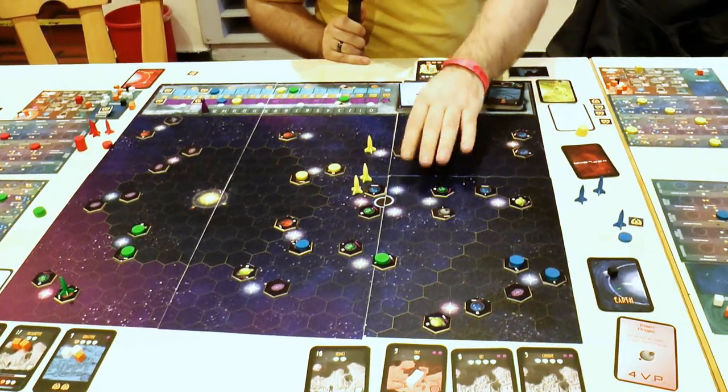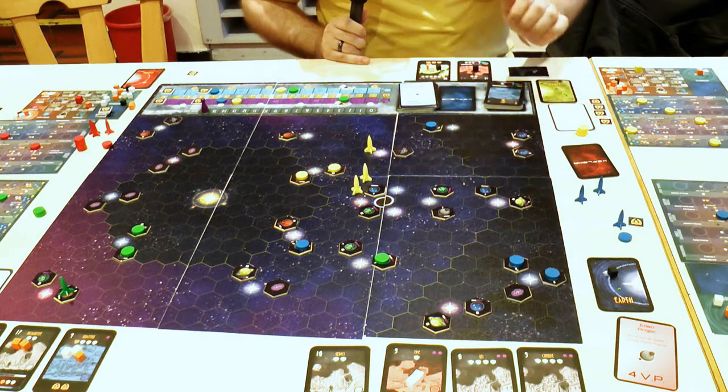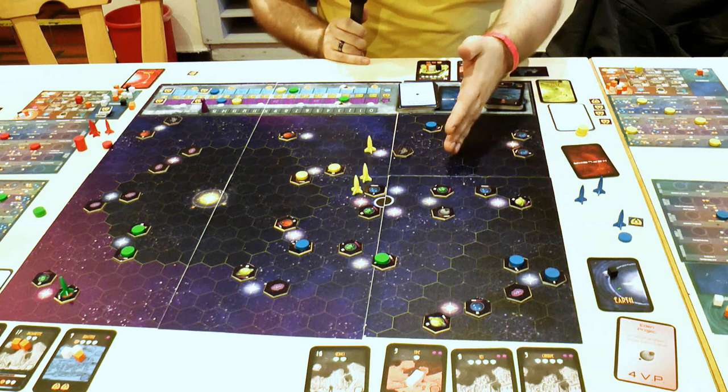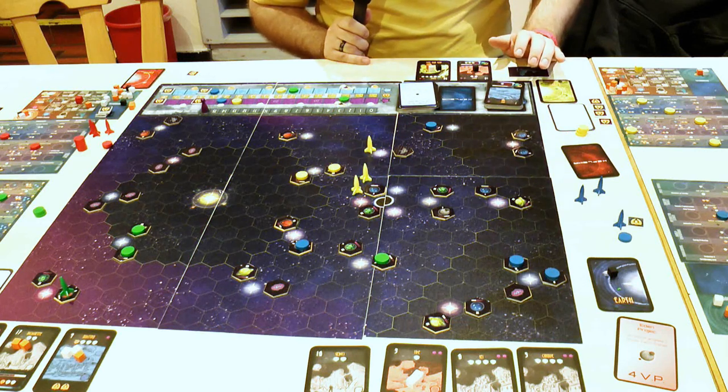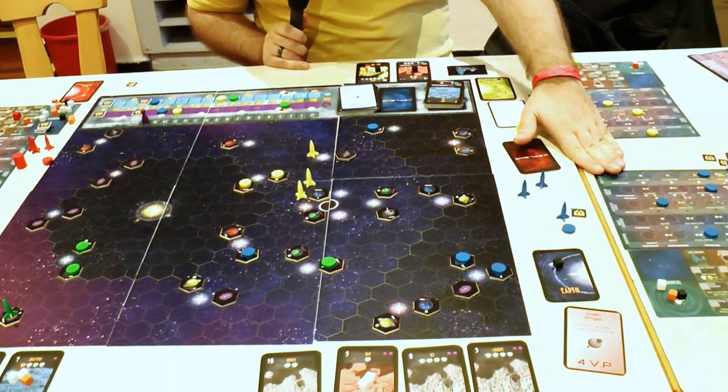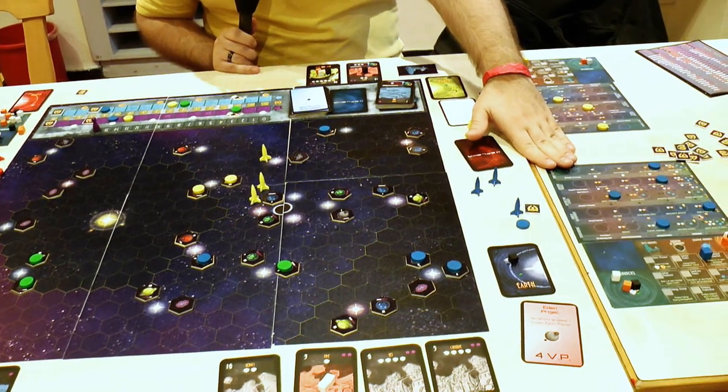It's a space exploration game. I want to show you a quick overview of the rules and how the gameplay works and how we liked our first gameplay with the prototype. We have the game board here. Remember, it's a prototype, so it's not the finished product. But the graphics of the board are nearly final. The graphics of the cards will be changed, and also the graphics of the player tablets will be changed as well.